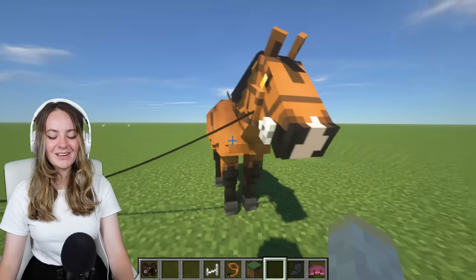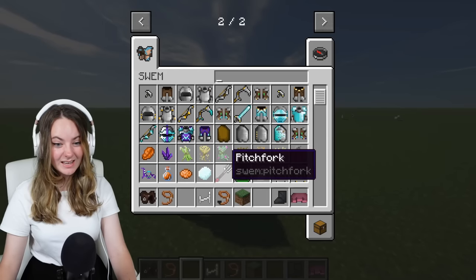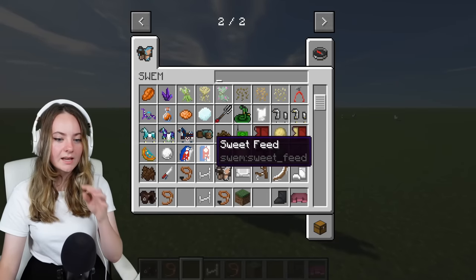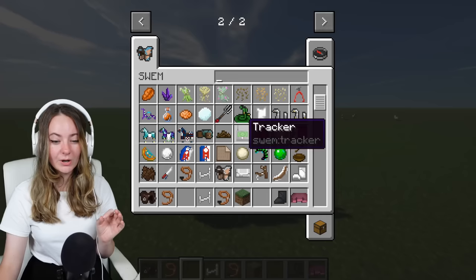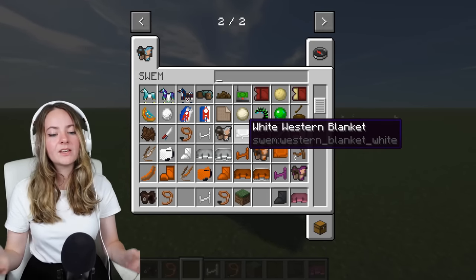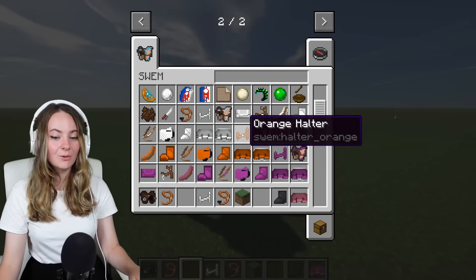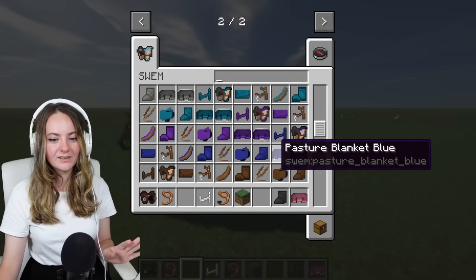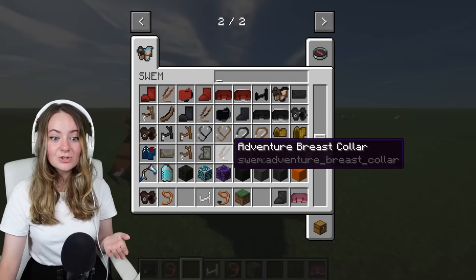That's amazing - I can't believe I spawned Spirit on my first go. They have scythes, that's so cool! Swem is actually not just a roleplay mod - it's an adventure mod. It's about being able to take your horses out on your adventures with you and discover new things with them. That's why they have adventure saddles and things like that. There's even a driving harness!